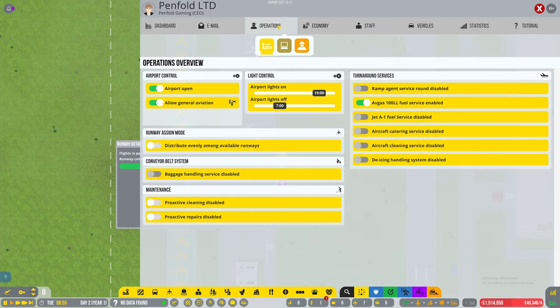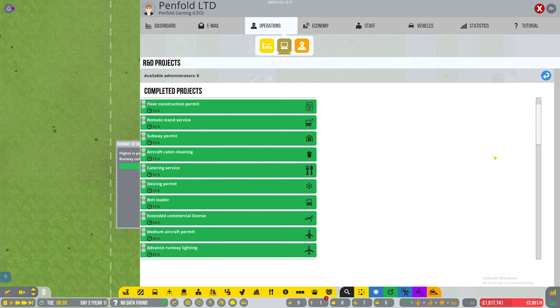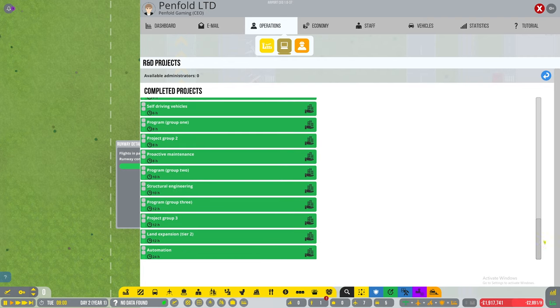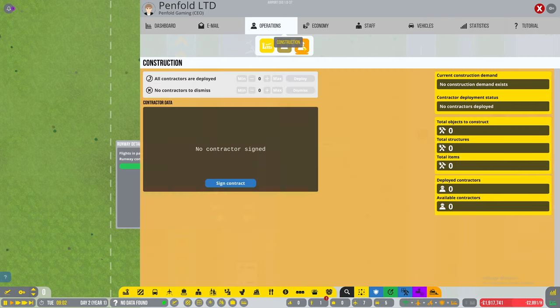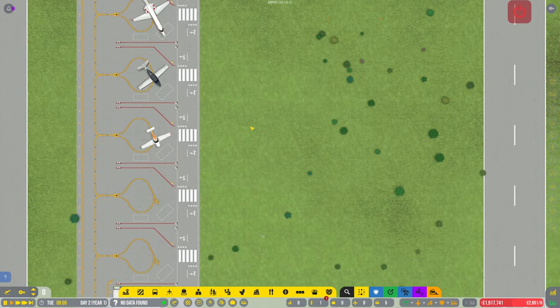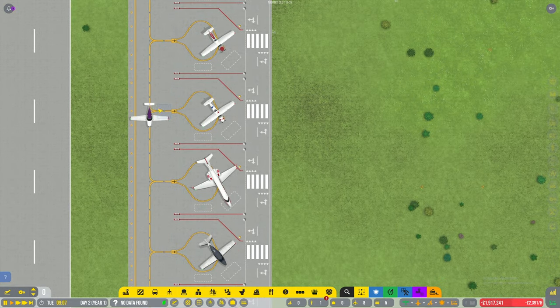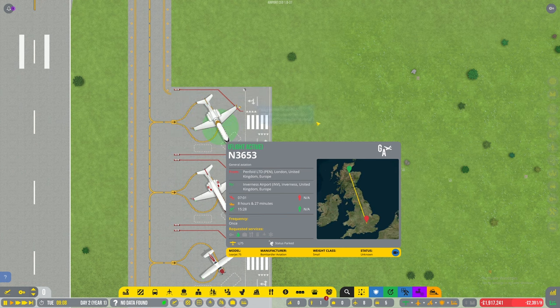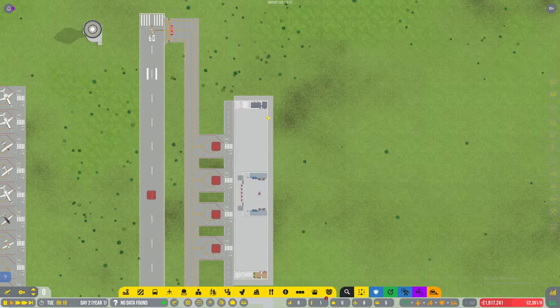I can't remember now - did I start with all the projects enabled? Yes, completed projects - I certainly did, so I don't need to worry about them. Let's have a look at a few planes while we're here - one's just arriving. Awesome, so those are GA flights over here and these are going to be commercial ones on this side.